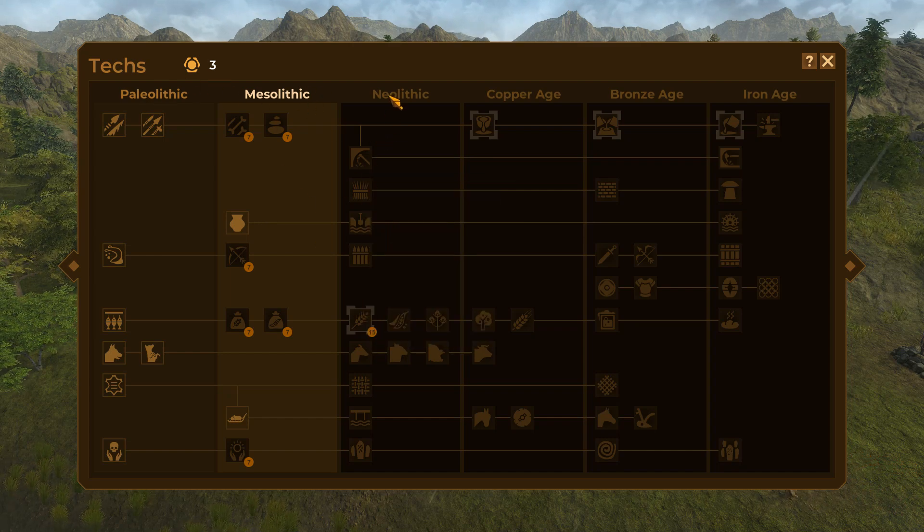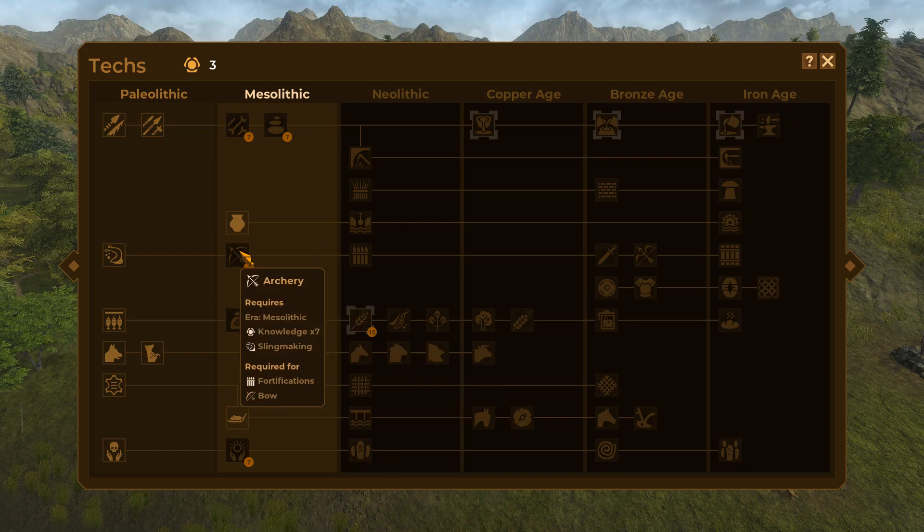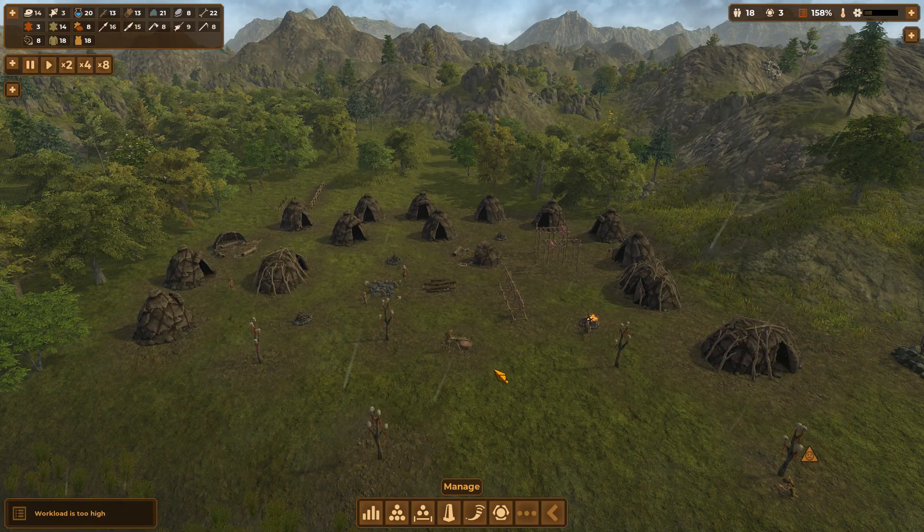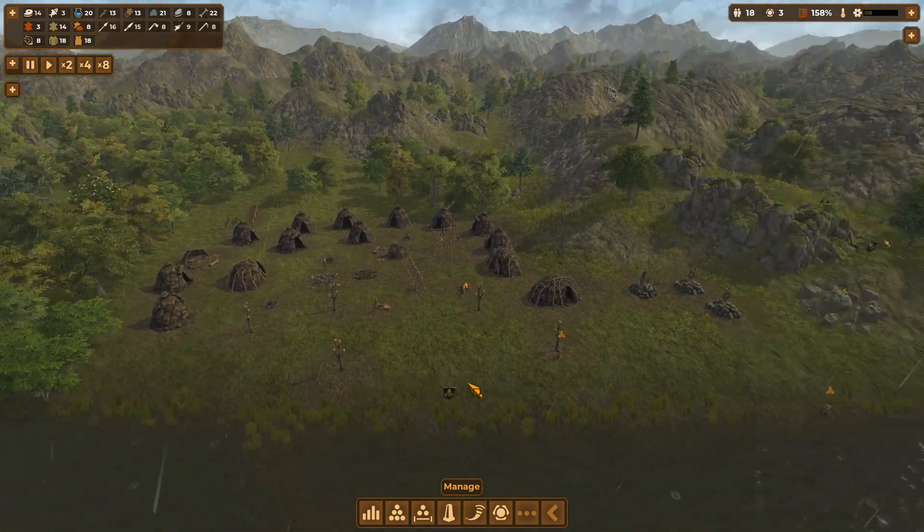This one's easy - Neolithic, Copper Age, Bronze Age and Iron Age. I can do them, just not sure about these two. So yeah, great - I think I'm going to go for Archery next. So I need seven points for that and we're on three, so there's a bit of work to do there.